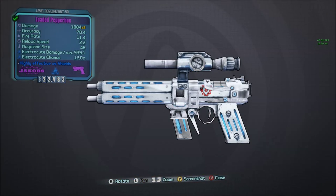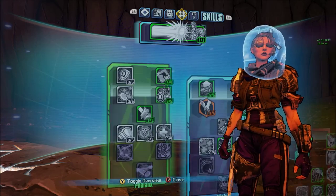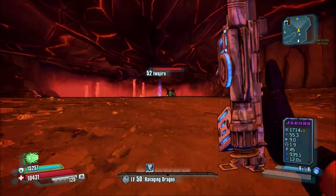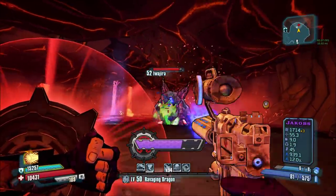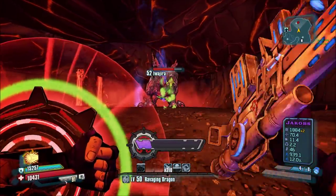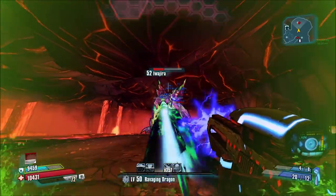I also wanted to show this against Iwajira. I have the loaded Pepperbox and the two-for Pepperbox, which is a times three. Something that should be mentioned is this weapon cannot go to times four unless you're using Cheat Engine or something else. That times three version is really, really useful for stacking up Maelstrom on Athena. In my opinion, I recommend the Pepperbox on Athena just because of that high swap speed — you're going to get a lot of damage.